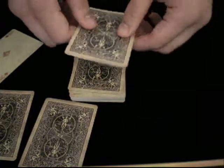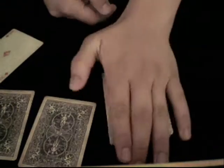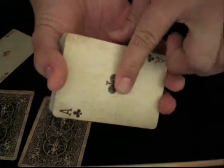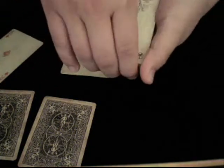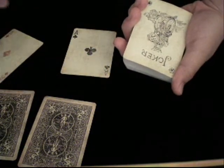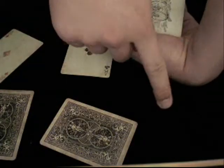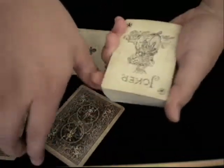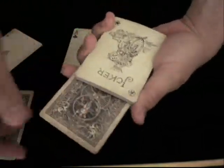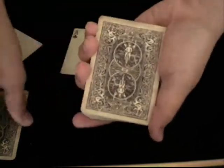So now I'm gonna put the ace of clubs right on top of the deck. Spectator, please slap your hand on the deck. It teleports to the bottom! Now, spectator, please put the ace of hearts face down in the deck — that's hearts, right? Diamonds, clubs, hearts, spades — so this must be the ace of hearts. Yes, please put the ace of hearts in the middle just like that. Okay, thank you. Now please snap your fingers — the card simply drops down. Ace of hearts!